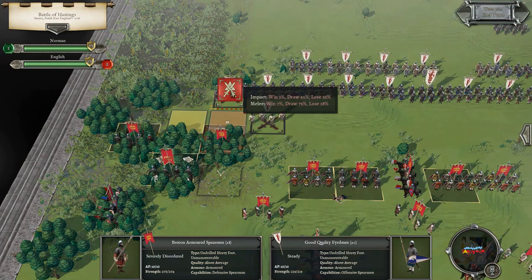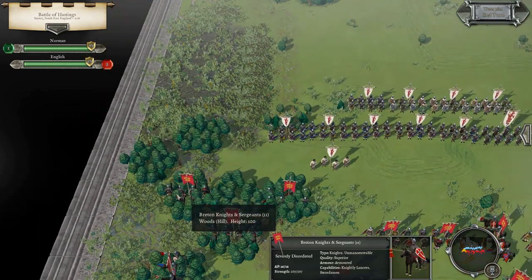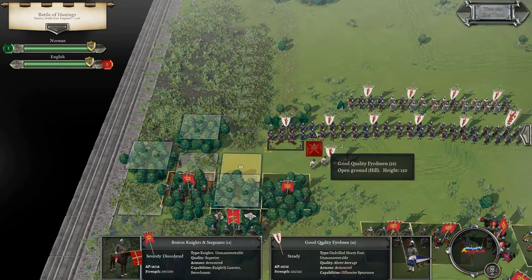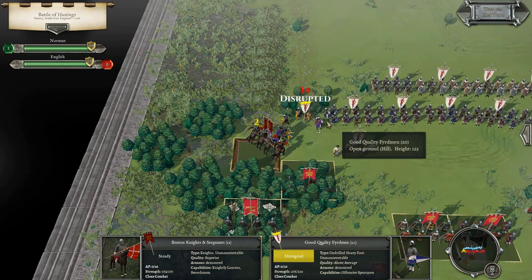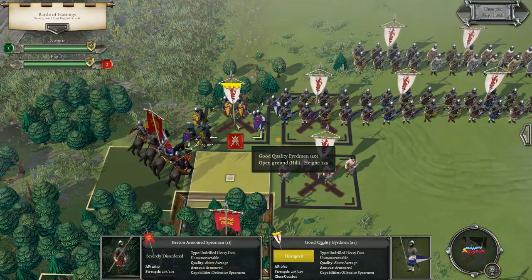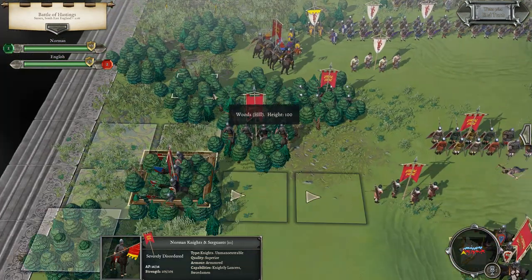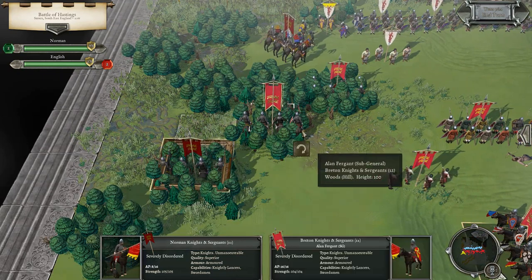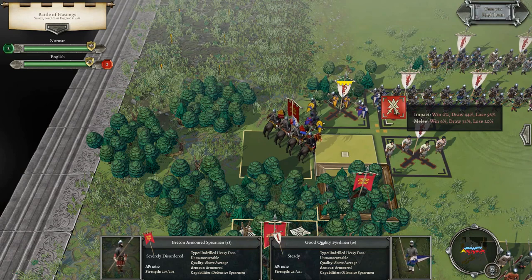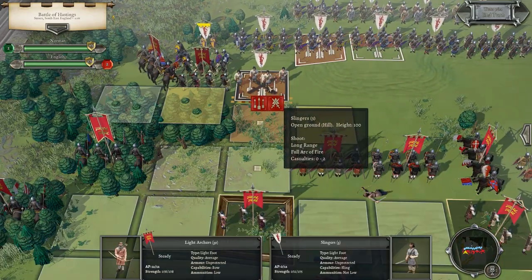Our win chance is so low but draw chance is quite high. The question is can we get cavalry here in time? What if we just charge from here — actually not too bad! Let's charge first with the cavalry — already disrupting the enemy fyrdmen, didn't expect things to go that quickly. Now we charge in with the Breton armored spearmen — though they are severely disordered. If I could bring cavalry up instead I might do that. Let's turn the cavalry and get closer.